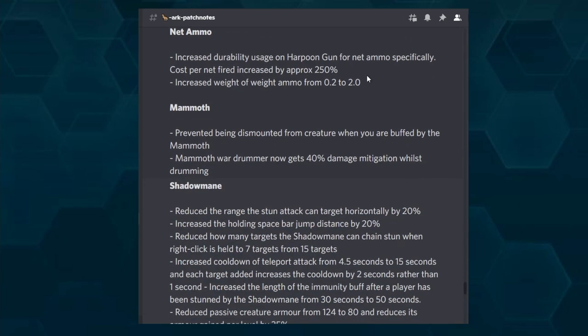The Mammoth got two new things. First, if you are buffed by a Mammoth and riding it, you cannot be dismounted from your creature anymore — a big deal for PvP. I've barely seen people using the Mammoth in PvP, which is crazy to me, especially for cave defense in choke zones where you want your animals buffed. Second, the Drummer now gets 40% damage mitigation while strumming.